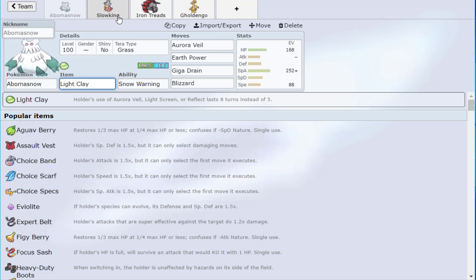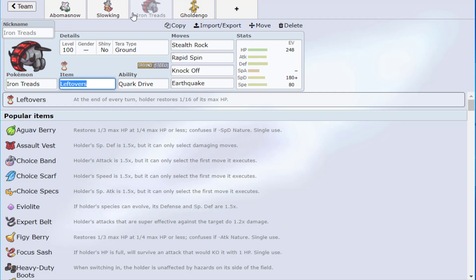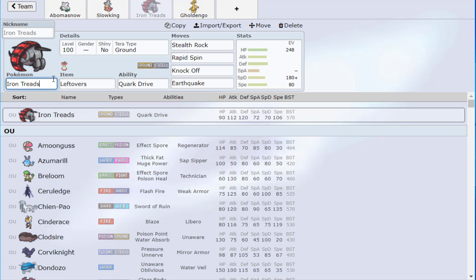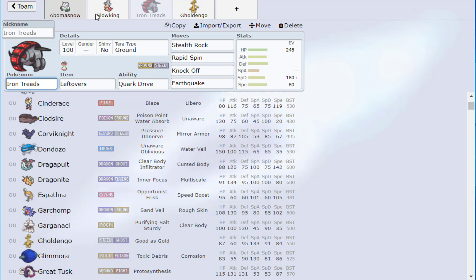But we have to use it because it's the mon we're building around — the question is how to get the most out of it. Is it better to structure it into a defensive core where it probably won't do much, or go bulky offense? In this version we're going bulky offense. There are no hard walls per se — even Slowking has Nasty Plot. Iron Treads serves the purpose of getting Rocks up and stopping Gholdengo.